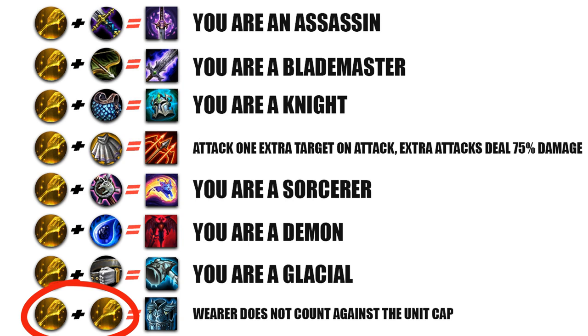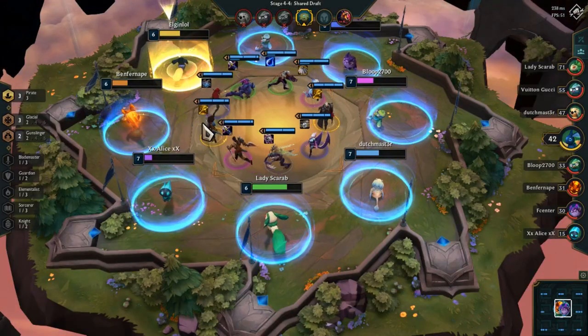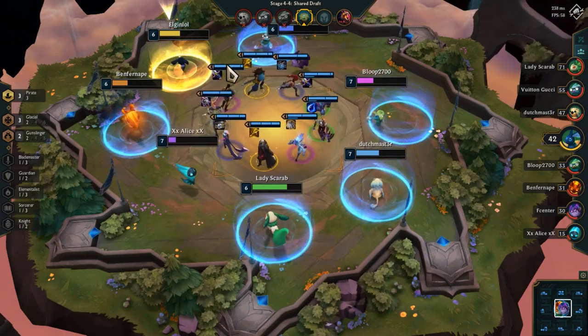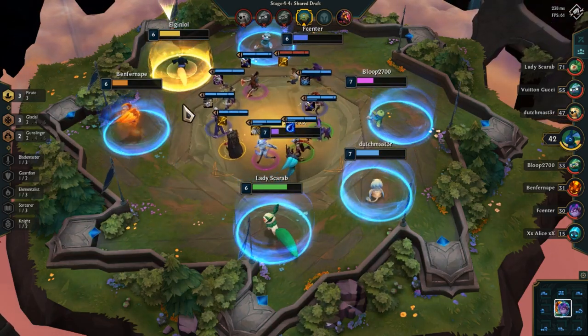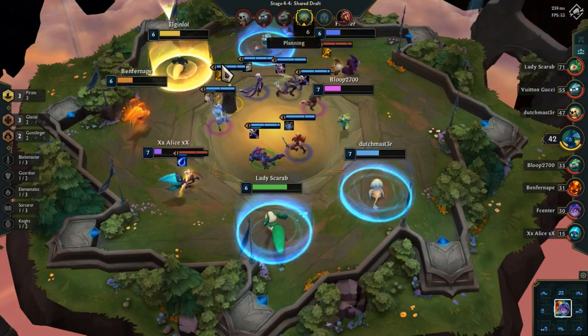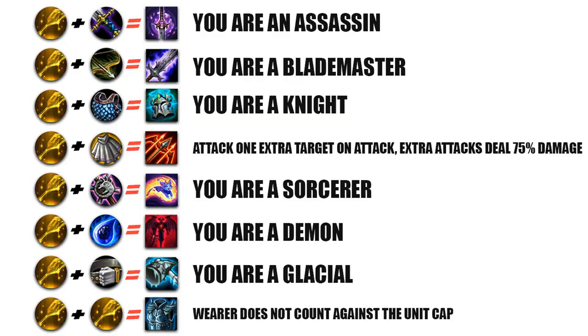The problem with this item though is you will need two spatulas, and spatulas are always targeted by other players in the carousel. By now you will have realized how important spatulas are in setting up your synergies or getting synergy bonuses in addition to your current build. However, getting this item is just by chance, so it's not something you can consistently rely on. But if given the chance, it's best to make use of this item to have an advantage in your matches.